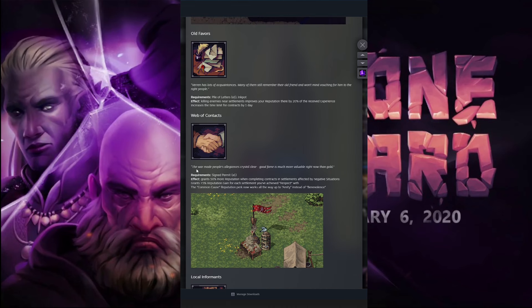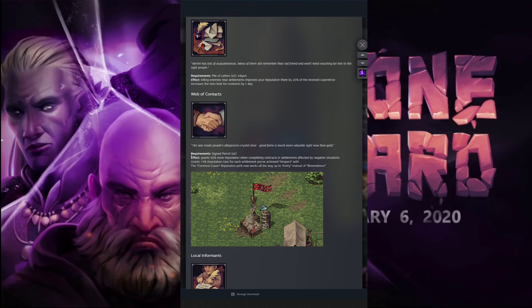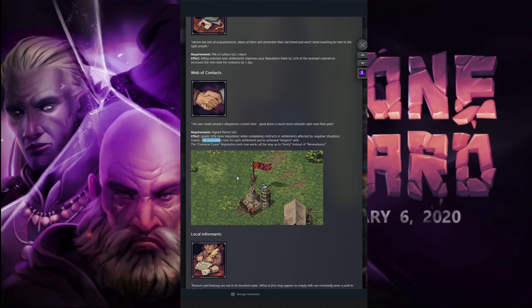The Web of Contacts: the war made people's allegiances crystal clear, and good fame is much more valuable right now than gold. The effect grants 50% more reputation when completing contracts in settlements affected by negative situations, plus 5% reputation gain for each settlement you've achieved respect with. The common cause reputation perk now works all the way up to amity instead of benevolence. That one's a bit confusing to me.